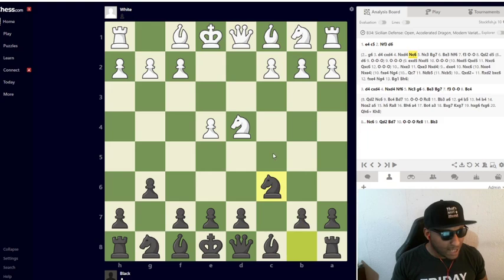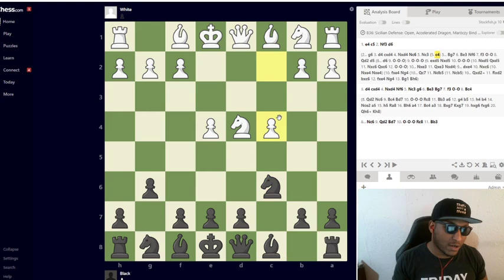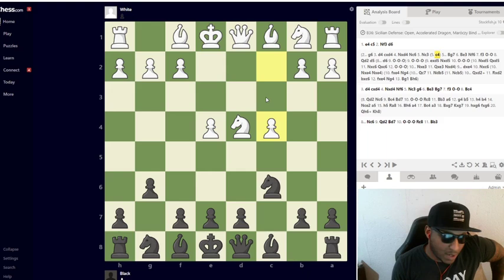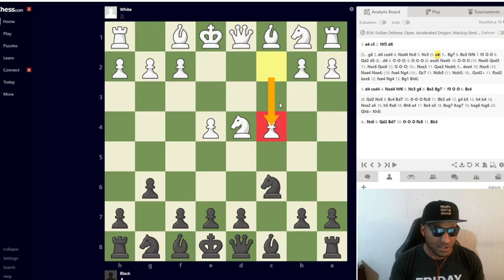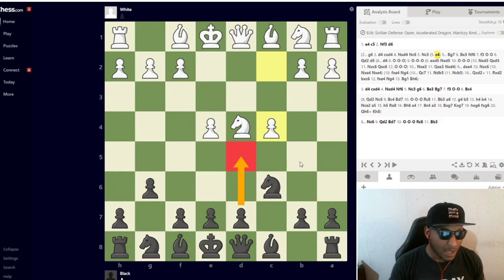After e4 c5 Nf3 g6 d4 pawn takes, knight takes, Nc6 — the line that will give you the absolute most trouble is the Accelerated Dragon Maroczy Bind right here. This is probably the hardest to face. There are ways to get around it which I cover in the membership site and courses. But if you don't know what you're doing, you get your head cracked because it's such a cramping position. The Accelerated Dragon is about playing d5, so if you can't play d5, it's a weird game.